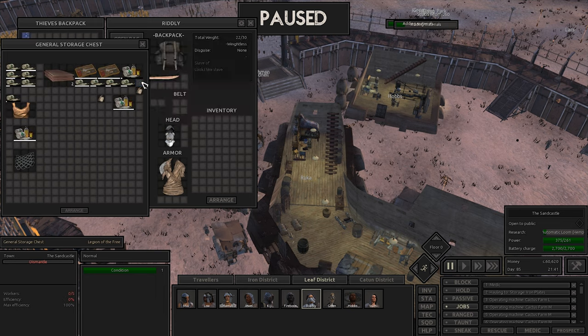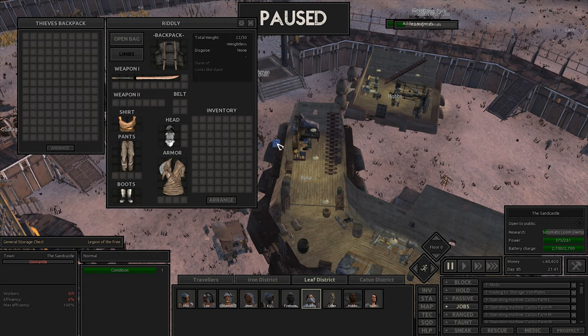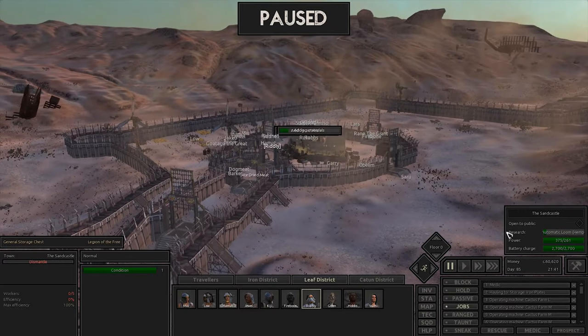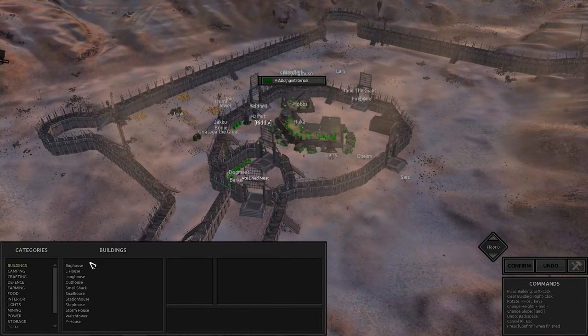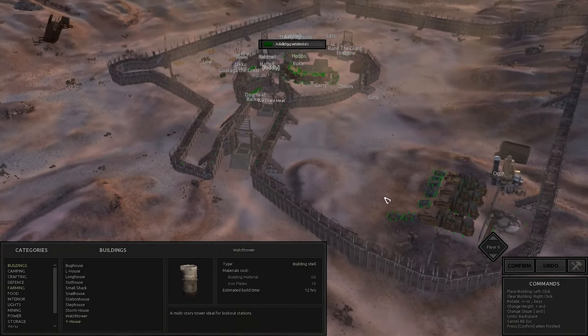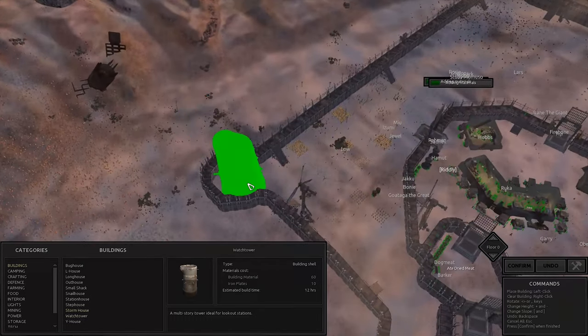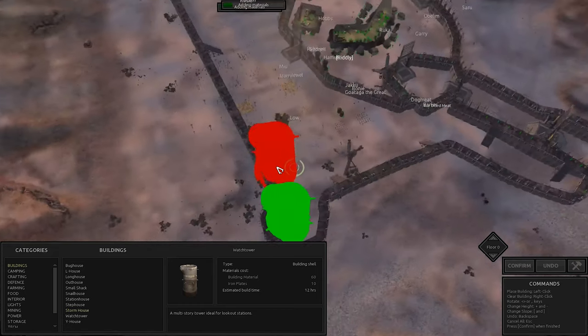Finally we can grab Ridley here to take out that piece of research we've had for a very long time. Now we know advanced outpost blueprints! Let's have a look at buildings and see what else we have. A watchtower - oh yeah, okay, now we're talking! We can actually fit it in there. That's what I was hoping - that we'd be able to fit a structure like this in these spaces. The building material requirements are quite high though - 60 and 10.